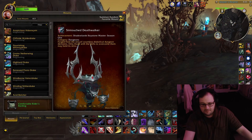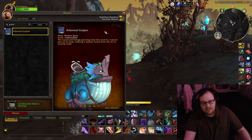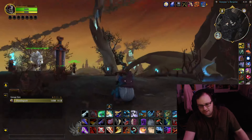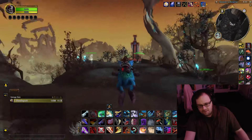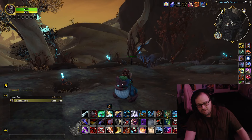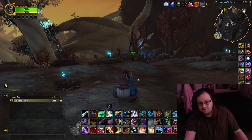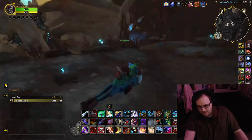Honorable mentions — I gotta talk about Gulper. I got this mount day one of Shadowlands. A fresh Babalos, blasting Shadowlands, leveling with my old buddy. And when we got here, I was like, I know where a thing is, come help me kill it — and we got this frog. It was super great, maybe day one or day two. And it's a meme on the channel.